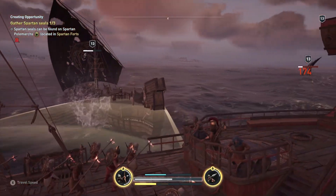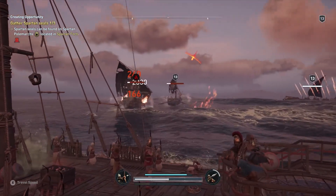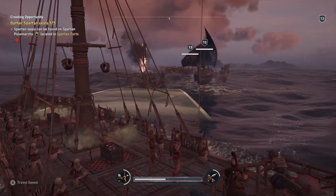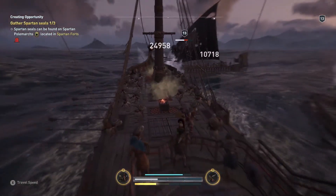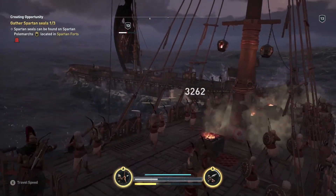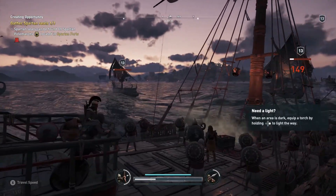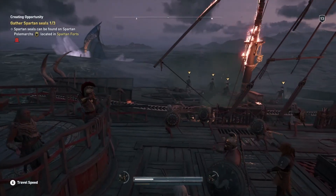There's fire — throw some fire javelins at these guys. It's getting nasty, there's tons of them. Whoa — some Athenian soldiers are coming to give us some aid! That's what we needed, we have some helpers. Once the soldiers come to help you, you just want to make sure you don't accidentally take out their ships.